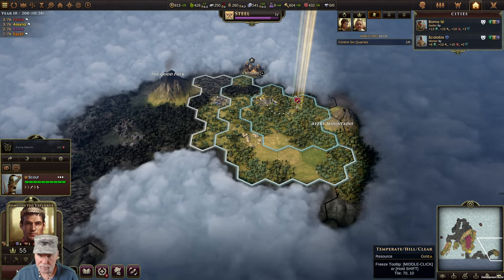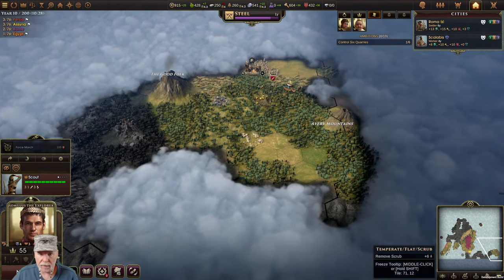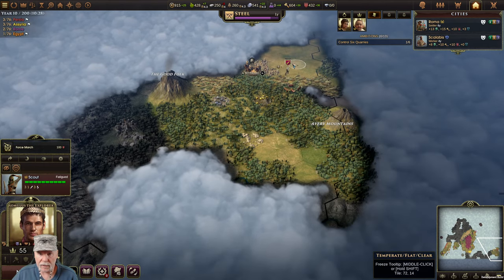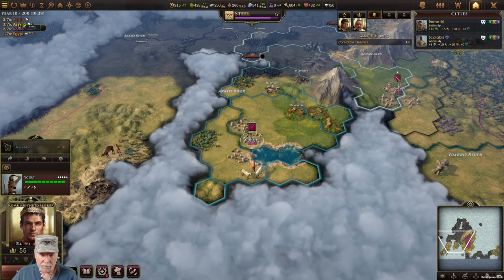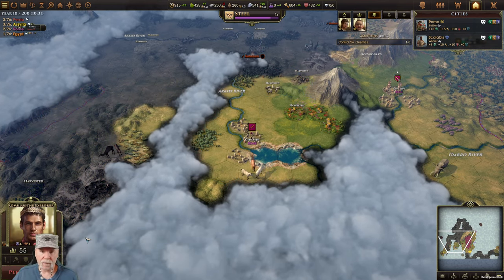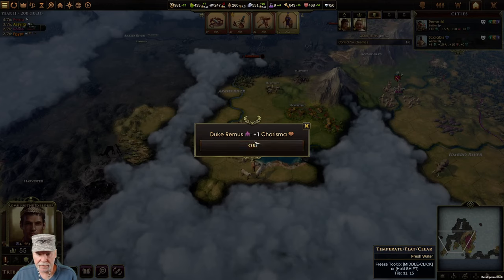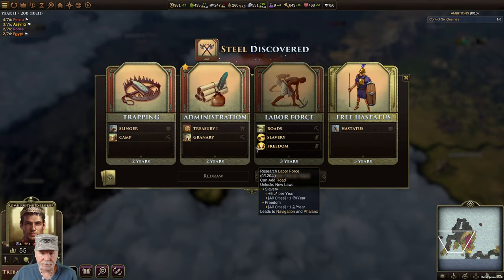Can't harvest these - doesn't look like it. We can get by the Scythians - we're not upset with them and they're not upset with us. Let me get Duke Remus, get some charisma. I need some roads - that is a definite must. I should have bet that Hastus, that was a bummer.